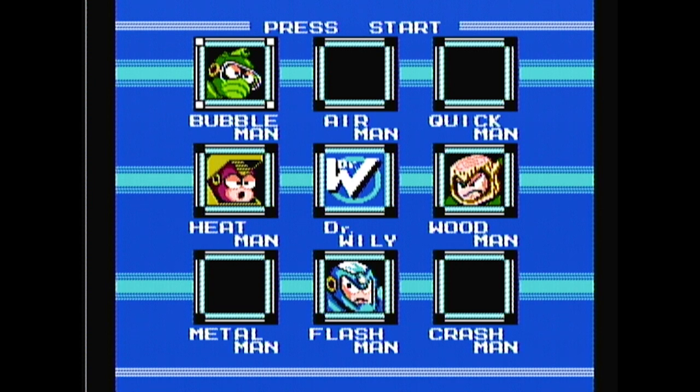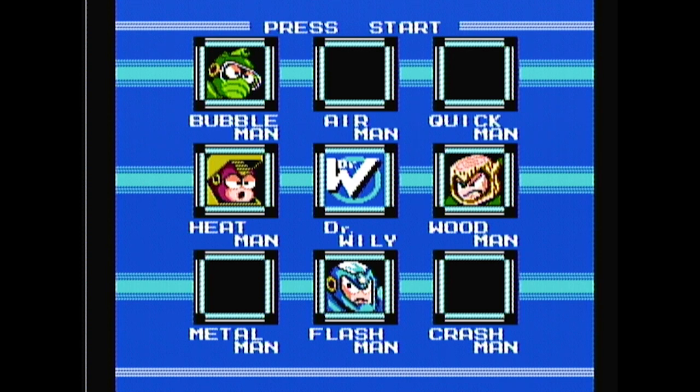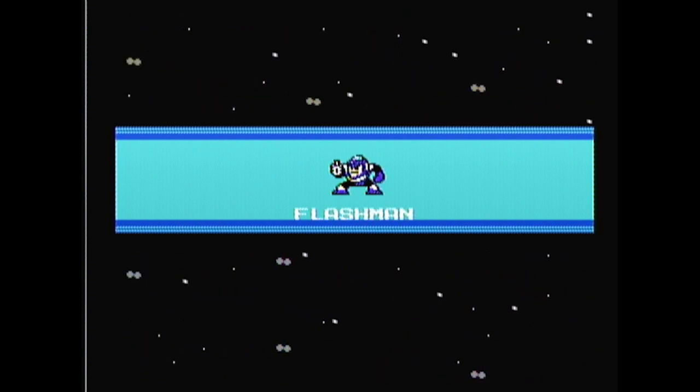I'm not going to do Heat Man just yet. I was reflecting on the Mega Man wiki — I'll put it up on the screen — going through their walkthrough. I did pretty good actually; apparently Quick Man's weakness was Flash Man but I made that work without it. Flash Man was the next one on the list, so we're going into Flash Man's stage. Oh, the long intro.